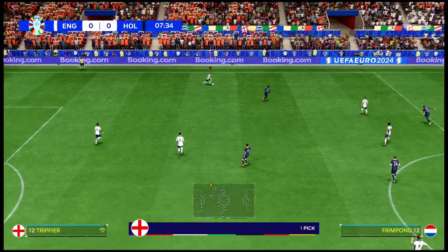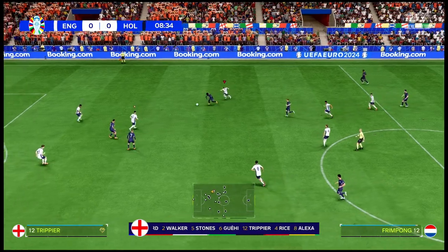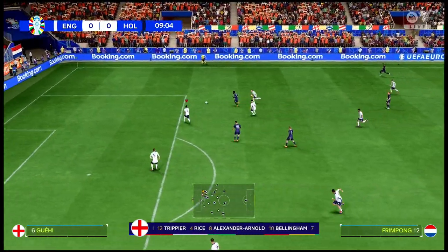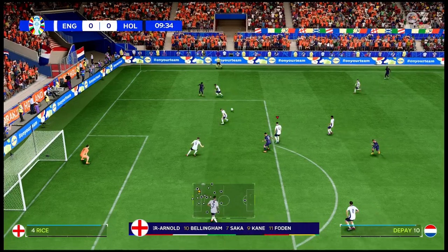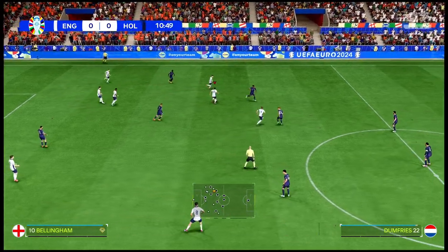The England first 11: Jordan Pickford stands between the posts. Kieran Trippier starts with Kyle Walker as full-backs. Bukayo Saka plays with Phil Foden out wide. And the focal point in attack today — Harry Kane.